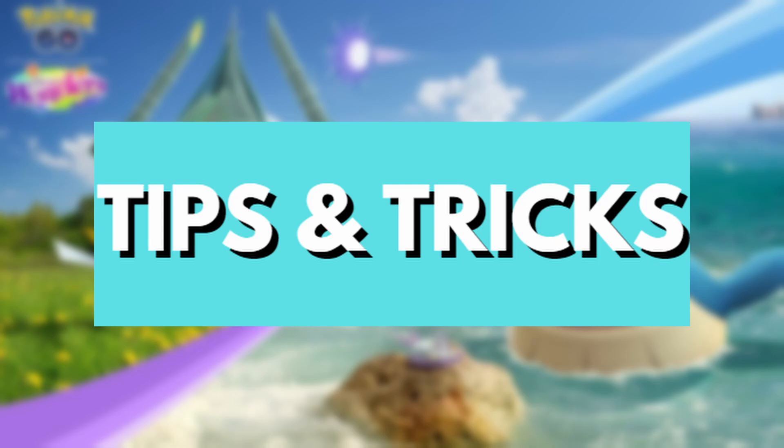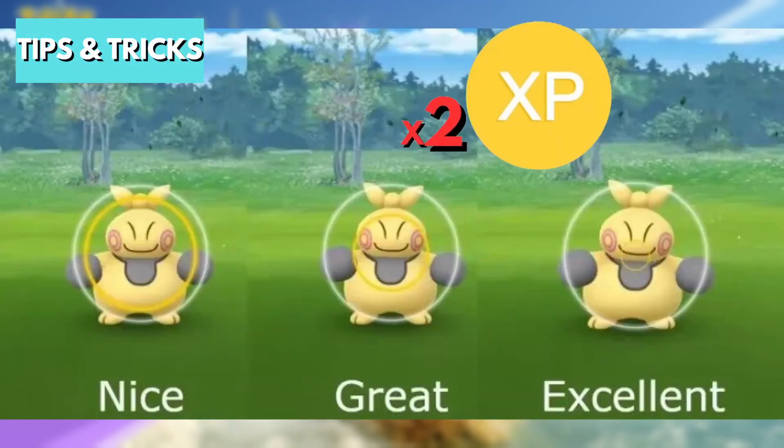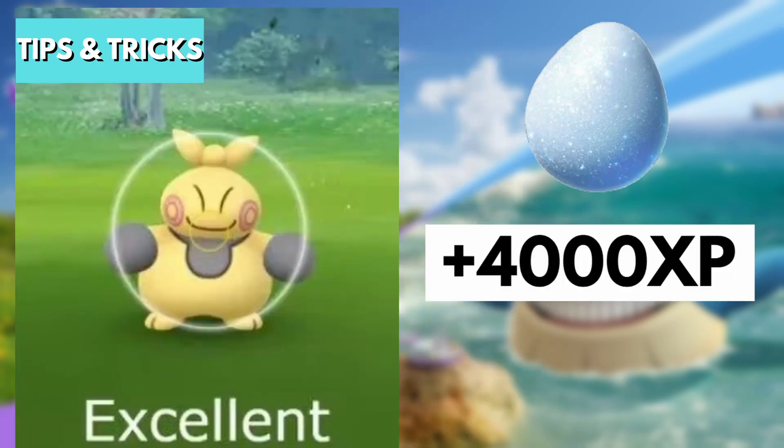Moving on to tips and tricks, starting with how to get a lot of XP. You get 2x XP for nice throws or better, with an excellent throw giving 1000 XP. This is the perfect time to use a Lucky Egg, because with one active each excellent throw gives you 4000 XP.